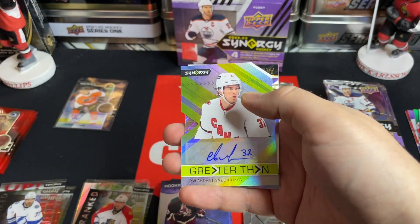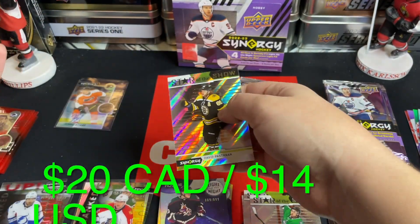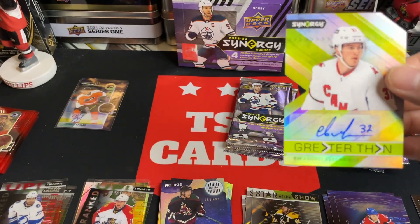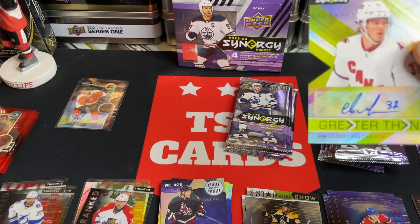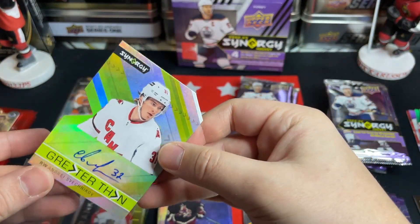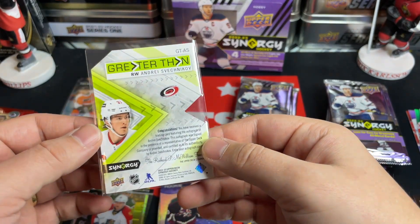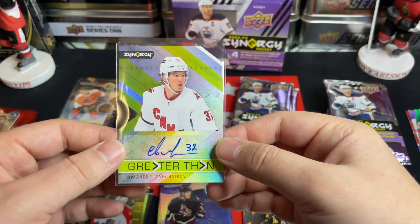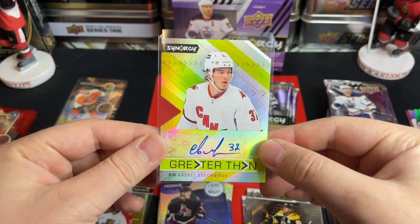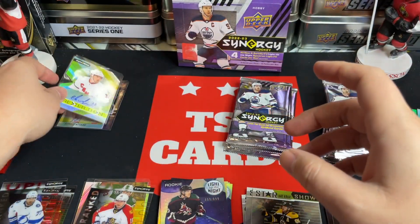Brayden Tracy bounty — oh very nice — Andre Svechnikov, and we've got a greater than autograph — very very nice, very cool looking card. That is a cool looking insert autograph; they're not numbered but it's a very cool card. Greater than autograph of Svechnikov — decent auto as well. So we've got two autos now!